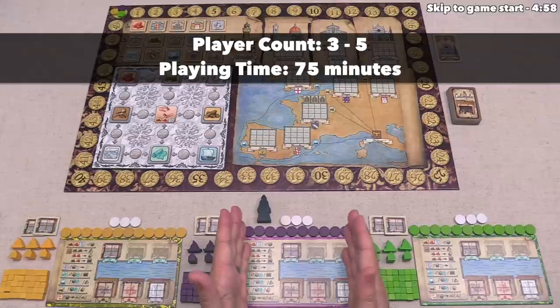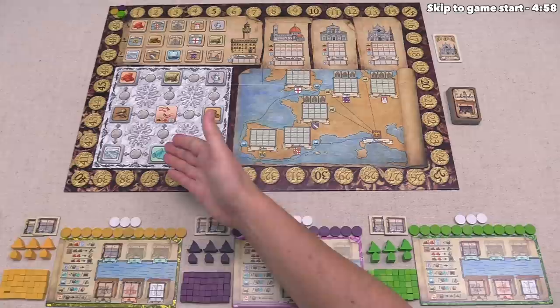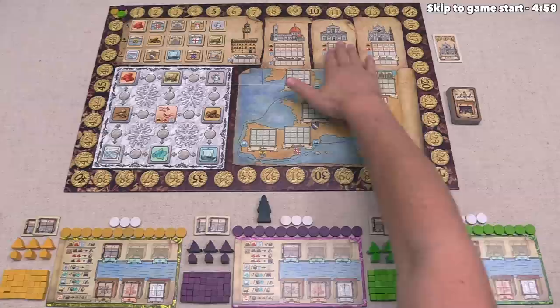Each player is thematically a member of the Kali Mala Cloth Finishers Guild, centered over here in Florence. As we play through the game, each one of us is going to be trying to acquire cloth. We are then going to try to export it to foreign cities using ships, as well as exporting cloth across land. In addition to that, each of us will gain prestige by helping the construction of various architectural projects in the city of Florence.